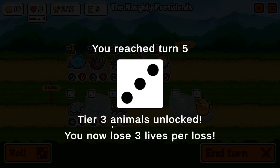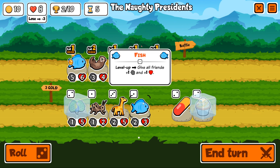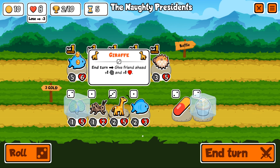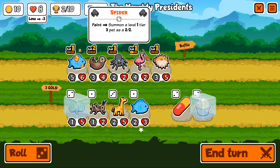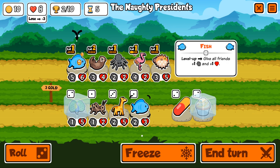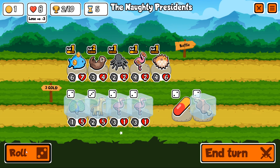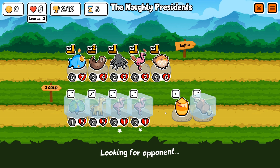We reach turn five, which means tier three animals are unlocked. We now lose three lives per loss, which is rough. A giraffe gives the friend ahead plus one, plus one, which sounds pretty good. We'll try to upgrade that fish a little bit. Oh, we got two more flamingos — we need to freeze both of those and level this guy up.